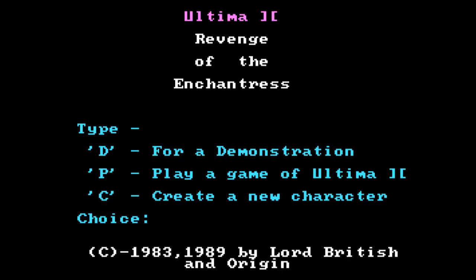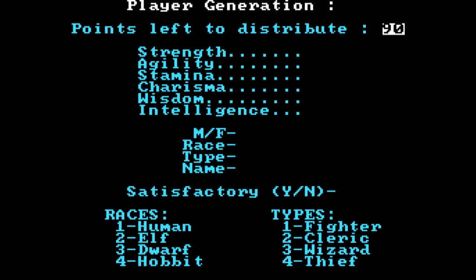So I'm going to create a new character. We have 90 points to distribute to these abilities here. You need to have a minimum of 10 in one of them, and depending on your gender, your race, and your class, your abilities will get boosted as well.